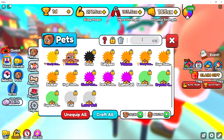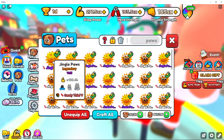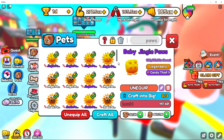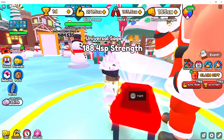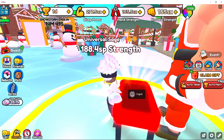So this is what you need to do, and just to show you — look, every single paw is a candy tier 5. A candy tier 5 gives you 23 percent.